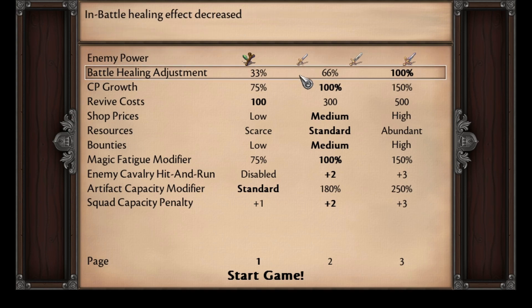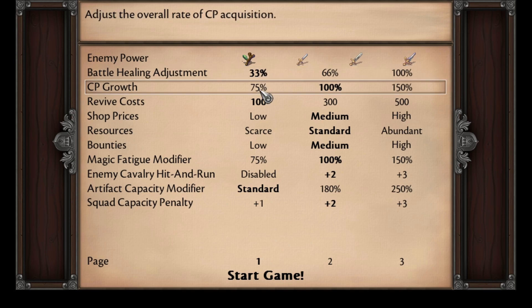Battle Healing Adjustment essentially reduces the amount you would normally heal with any of your support classes, all the way down to 33% if you choose. CP is the experience bar that fills up allowing you to master your class and class up. You can adjust this so that your units either grow more quickly or more slowly.